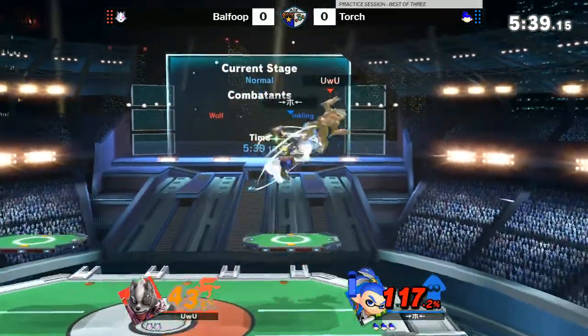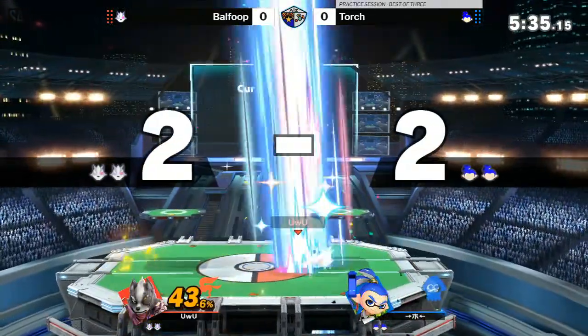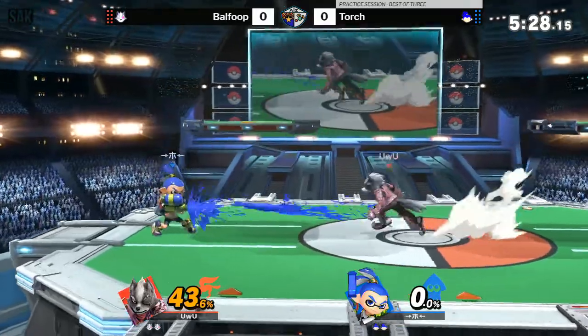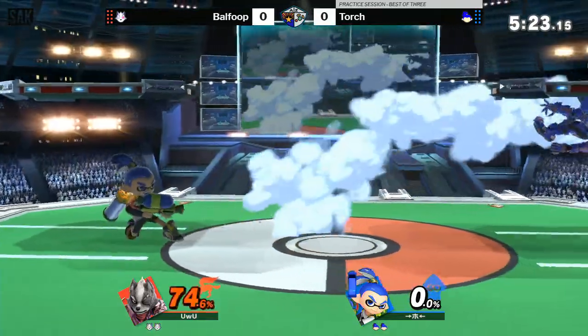I'm glad that Baofub is not forcing the kill here — just kind of waiting. That was great. I think that was a true punish because the Inkling was so high up. But if it were a little lower, Inkling could actually shield that. But that was great — recognition on the fact that it would scoop. Great back air into jab.